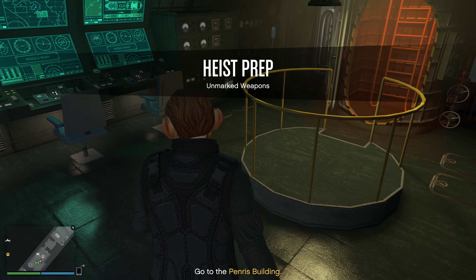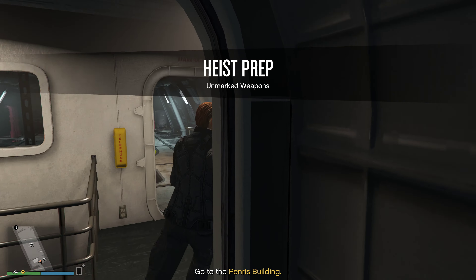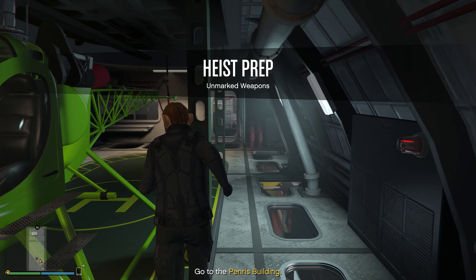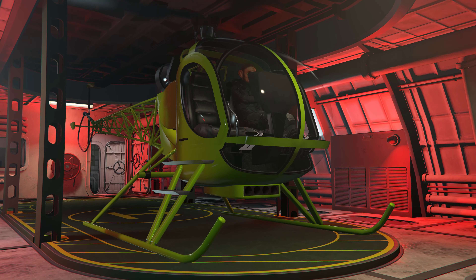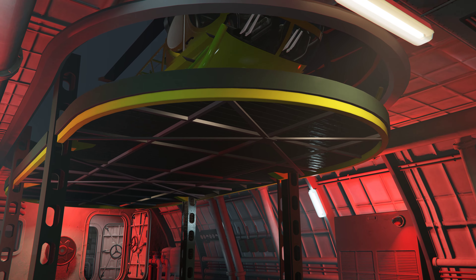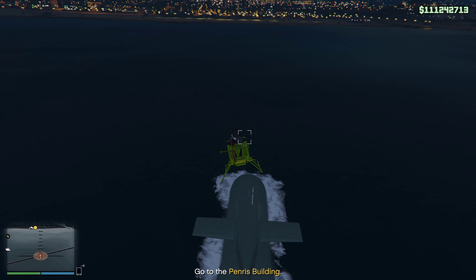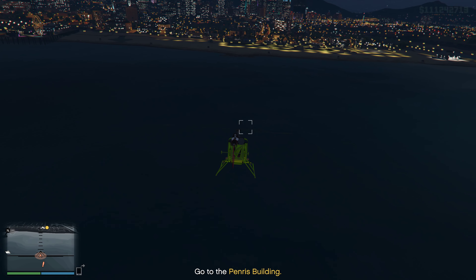Go back to our trusty Sparrow, which has been very kind to us today. Now, when you're doing these, there are two different ones you can get for the weapon loadout - it's either raiding a building or following a Valkyrie.